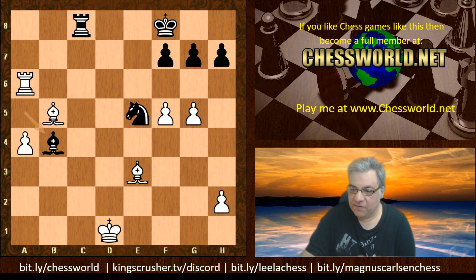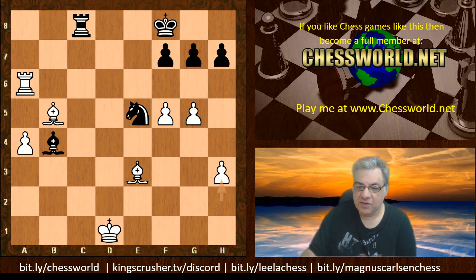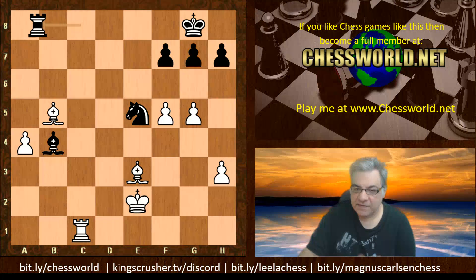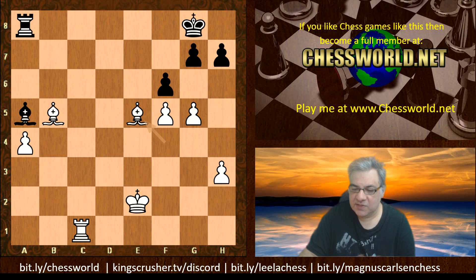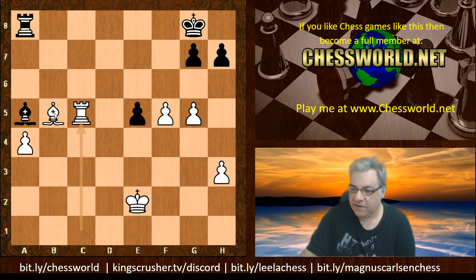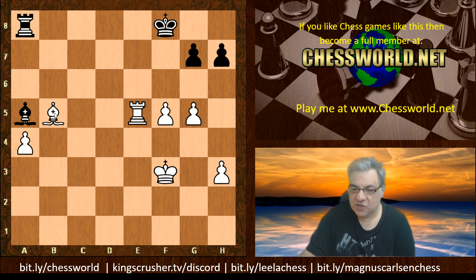Kg8, Ke2, Bc3, Rd6, Bb4 — some shuffling and probing. Now a committal decision: giving up the bishops, so it's opposite-colored bishops. Is this enough for white to win? Rc5, Kf7 — and yes, e5 is dropping. So it's two extra pawns now. Can black set up an effective blockade against two extra pawns? White is squeezing with g6 as a space-gaining pawn move.